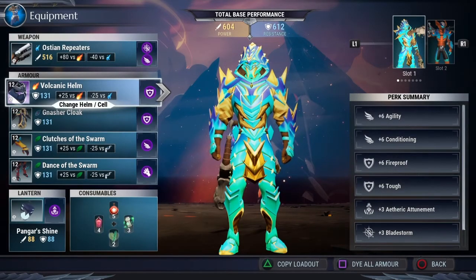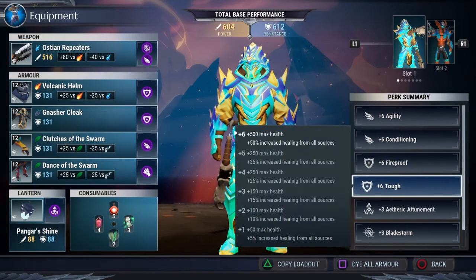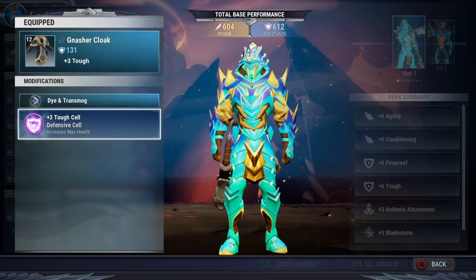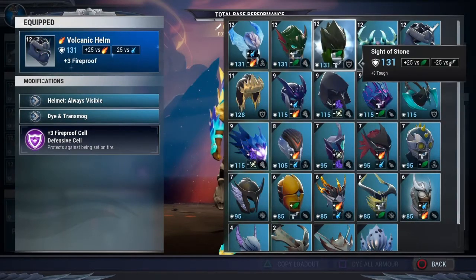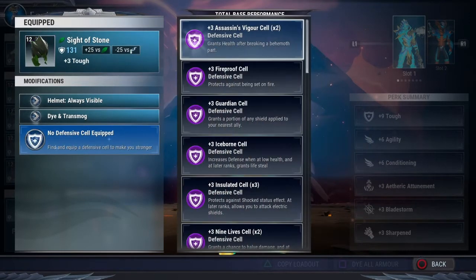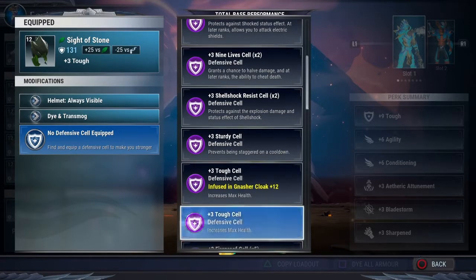Another must for Blaze Escalation 10-50 is plus 6 tough. You must maximize your absolute max health. You can go in with less, but you're going to have a hell of a time getting through it. A way to get max health — I've got the Nasher cloak, leveled up to plus 12. It's got plus 3 tough on it, and I've added a plus 3 tough defensive cell. Another option is the Skarven helmet — the scarring helmet — that also has a defensive cell slot and you can run a similar combination.